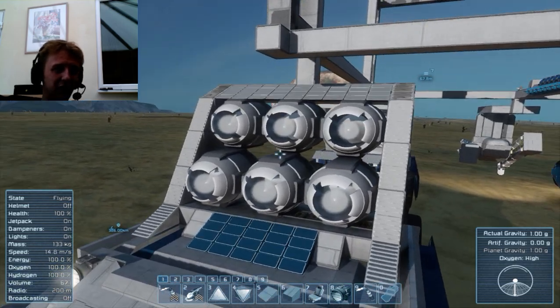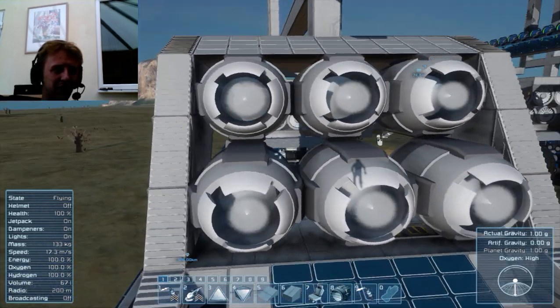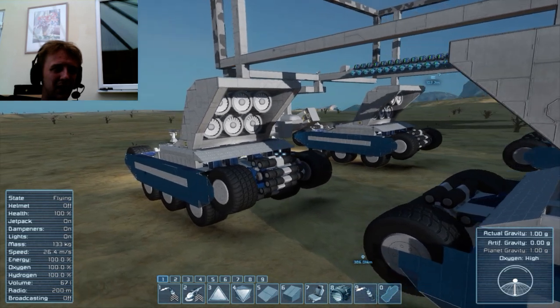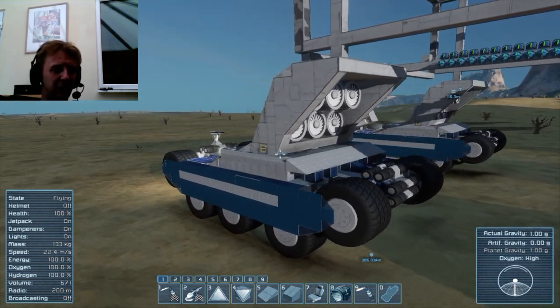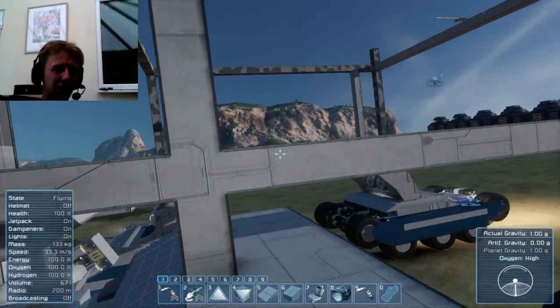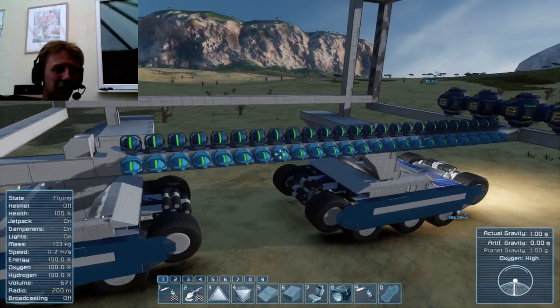Propulsion is based on atmospheric thrusters. The wheels themselves are unpowered — they're literally there just to space the vehicle off from the floor and prevent damage. And the turning is provided by this massive array of gyros right here.